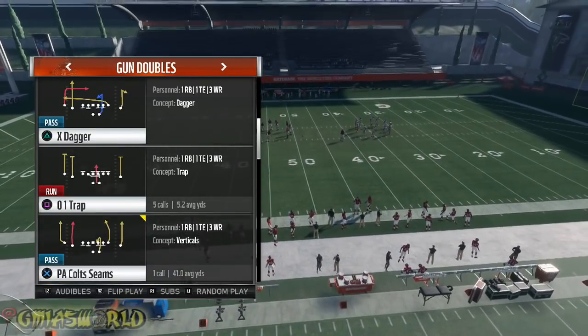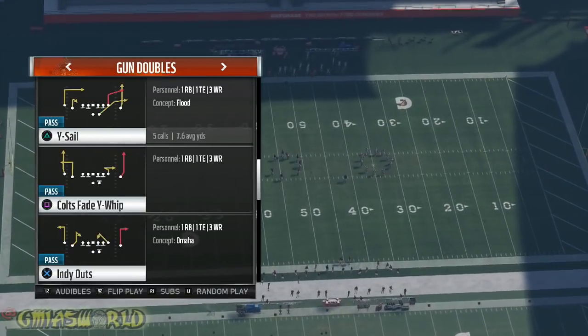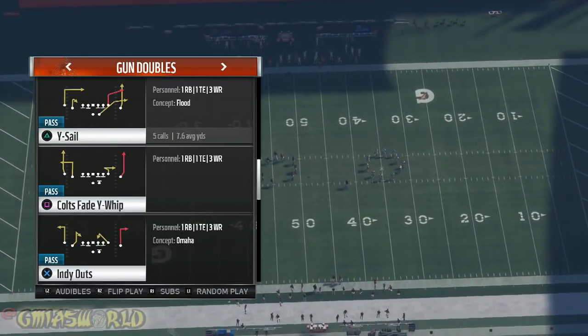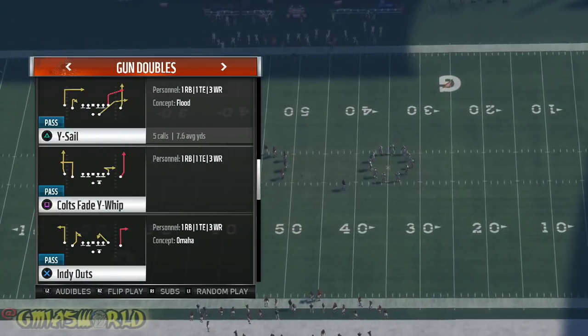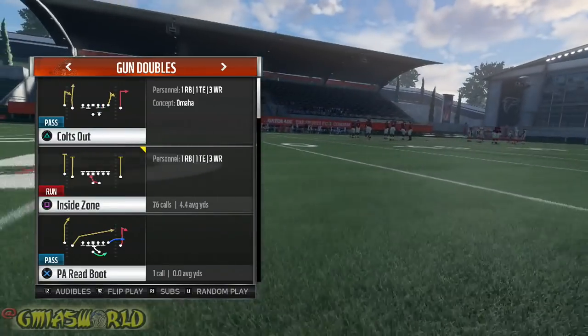Because if you have a draw play and an inside zone play, it's going to change the way the game is. It's going to 100% change the way your opponent plays you. And I'm going to give you some examples with it right now.